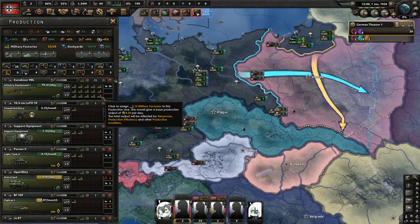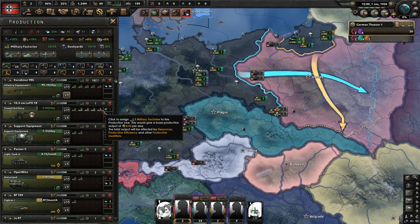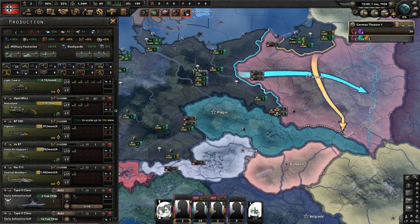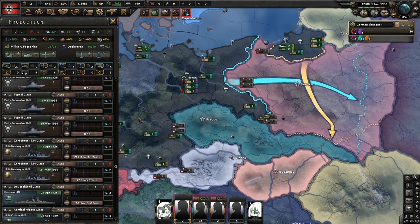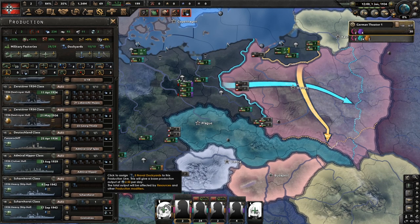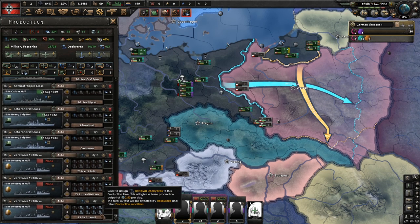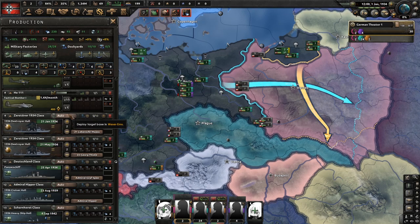We're going to get all into guns — put everything into guns. Then we're going to get artillery, support equipment, tanks, and motorized. Planes are fine; we don't really need to worry too much about planes, because Poland doesn't have any planes. Your navy doesn't really matter, but you can do whatever you want. We won't have to deal with the French navy, only the British, so it should be pretty easy that way.